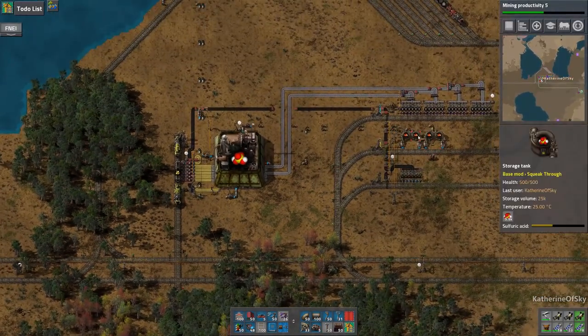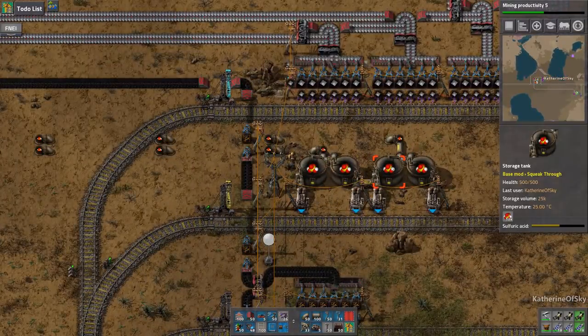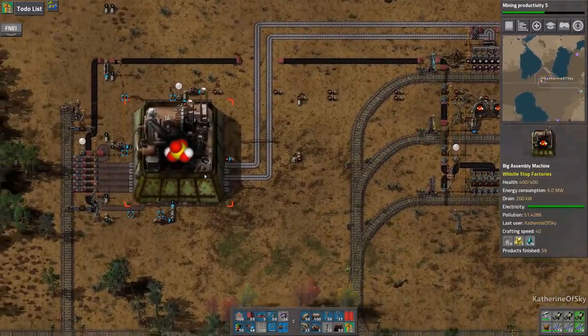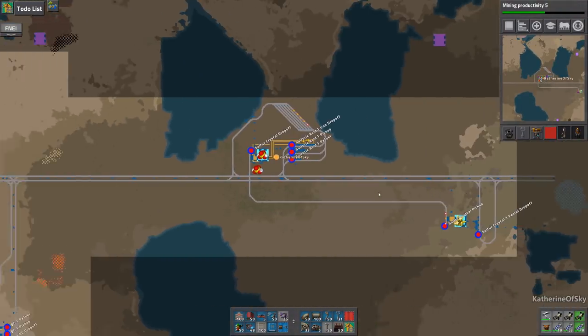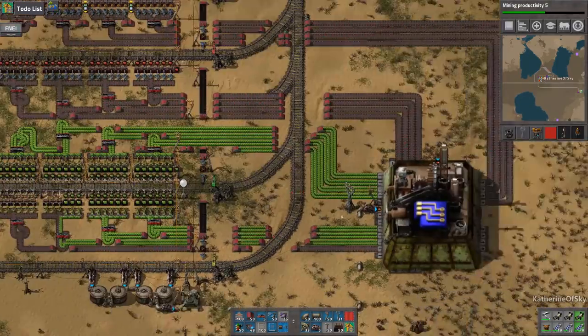So now we have lots of sulfuric acid — we've got quite a lot. We probably don't need more storage tanks because each of these tanks can hold a whole fluid wagon's worth. So this is basically two trains' worth of tanks here. I don't think we need more than that — it should be just fine. So we're going to leave that as it is. Then we're going to investigate where we need to put this stuff. I think we need it at blue circuits. Yep, here we are ready with this stuff.